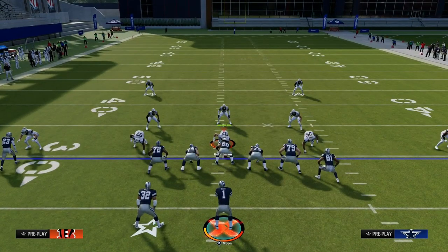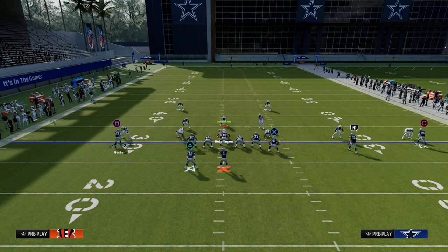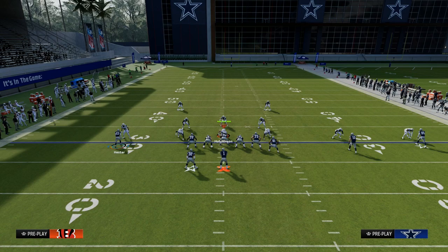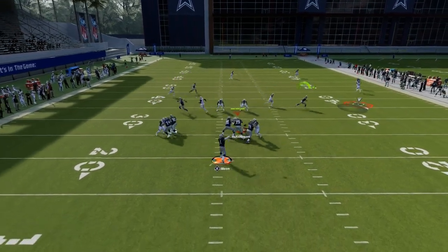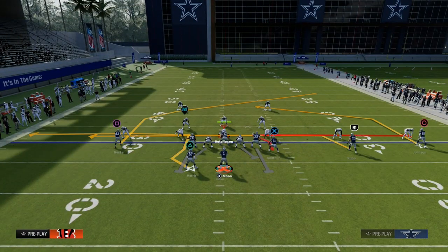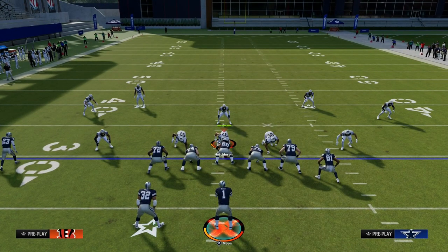What's really cool about this formation is it has some really cool stock routes that you can't really hot route right now — the sharp cutting post routes to really every receiver in the formation with the exception of the Titan. For this play Titan Whip, the setup I like is dragging the slot wide receiver. Drag routes are really good this year. Then we're going to fade the outside trips receiver. What we have is a drag-whip concept that does a really good job of getting separation against man-to-man. This whip route will absolutely destroy man coverage and might arguably be the most consistent way to beat man coverage in this game.